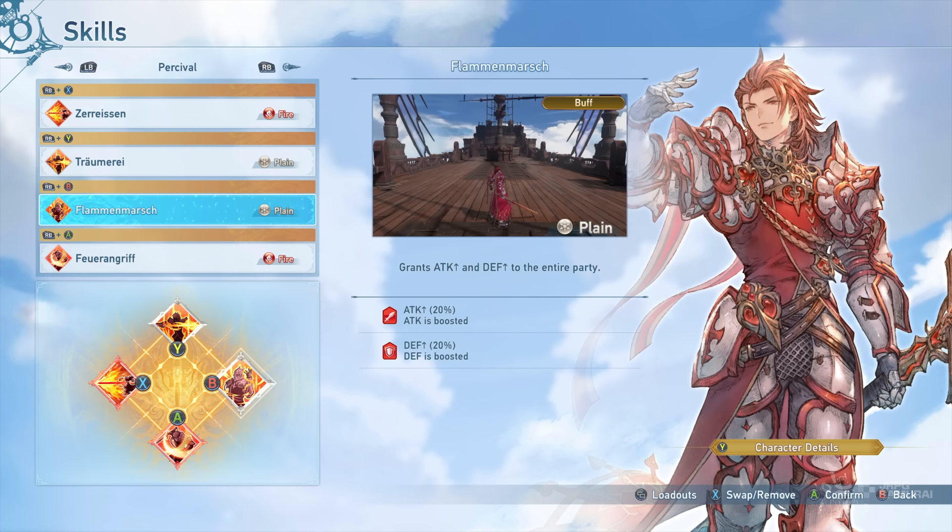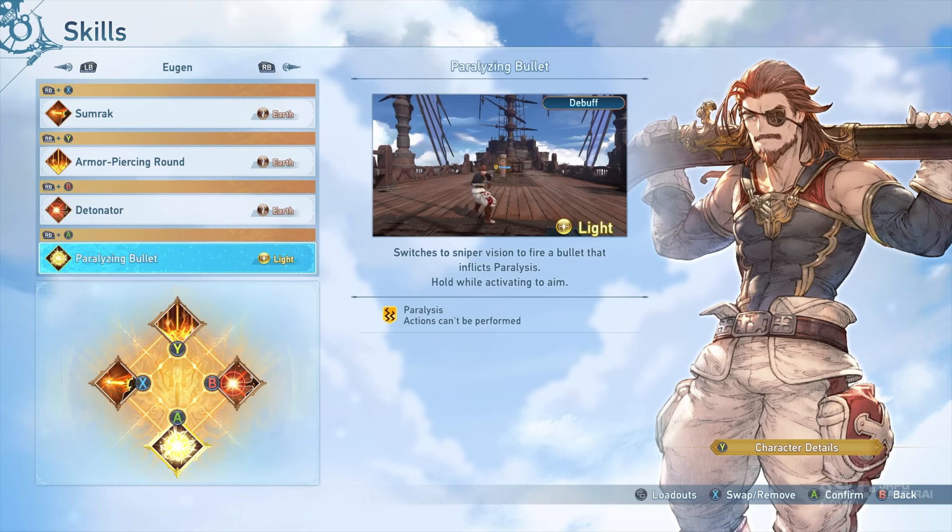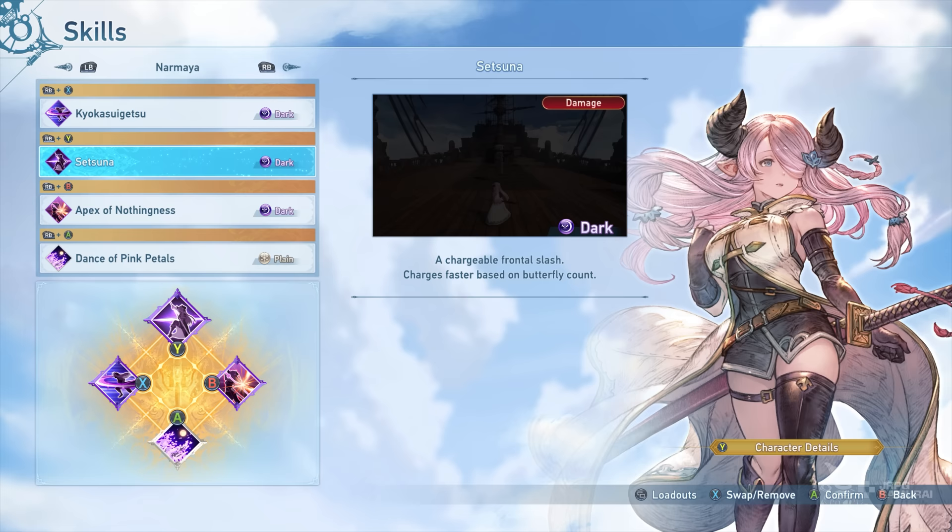For my other characters, I chose Percival to be the team's damage buffer — his Flamin' Marsh skill can stack with Cagliostro's Phantasmagoria, so that is an option as well. Yugen is another ranged DPS and can also paralyze enemies, making runs faster. And lastly, my main DPS is Narmaya since she is my main. Your main DPS can be anyone since this is a personal choice.